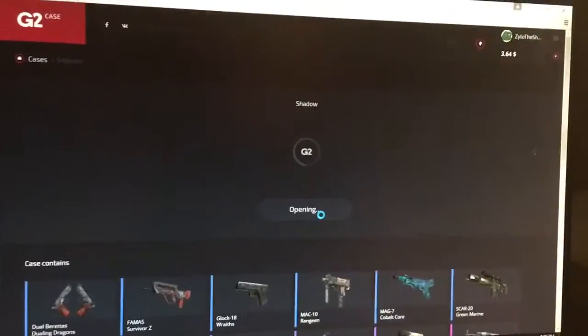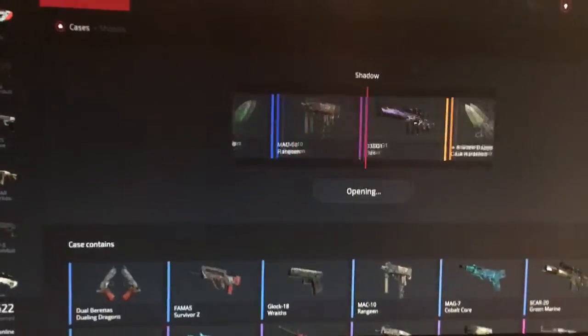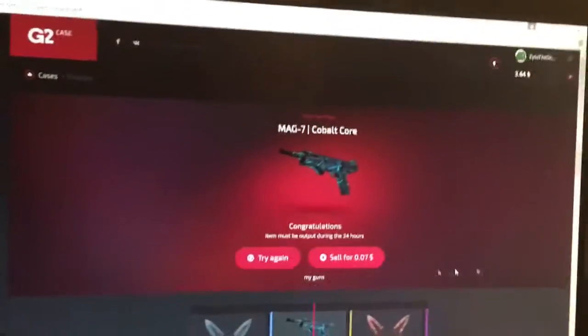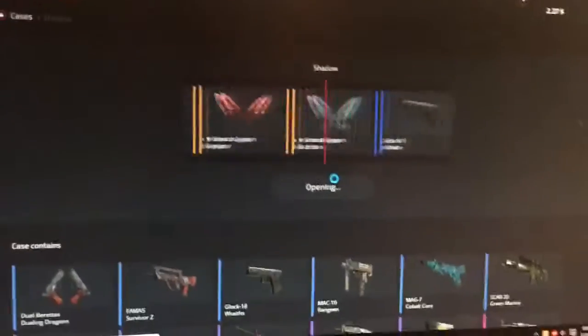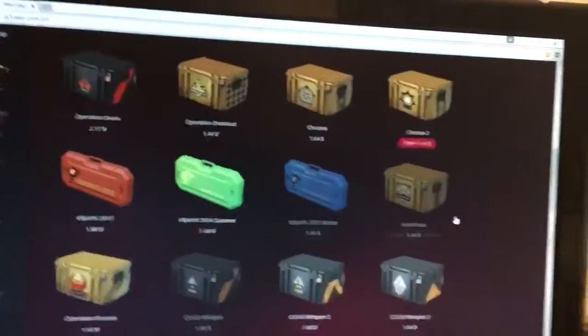Why not — I'll open a Shadow Case. Oh, there go those knives, those Shadow Daggers. If it stopped on those — wow, that tricked me. Yeah, that tricked me for sure. Well, that made me fairly disappointed. I think the chance of getting knives is super rare. I highly doubt that I'd get — oh, Golden Coil! So you guys see what's going on here.